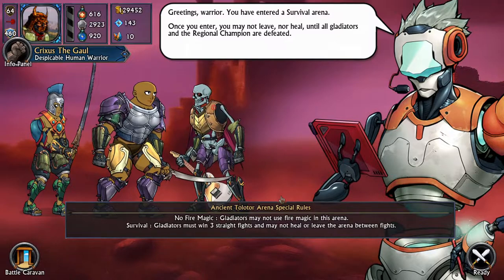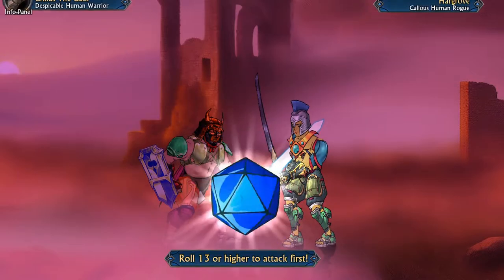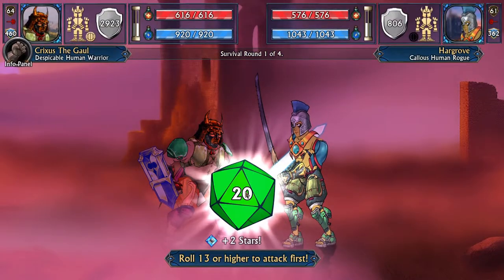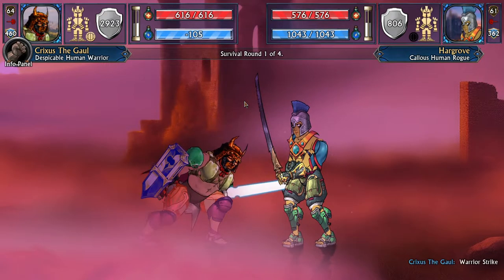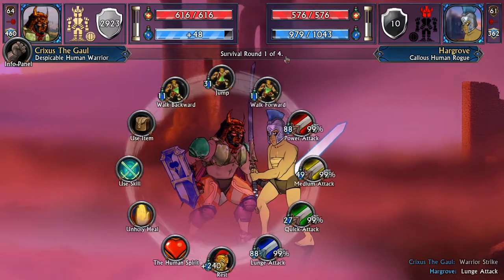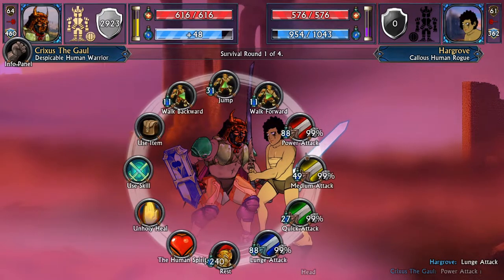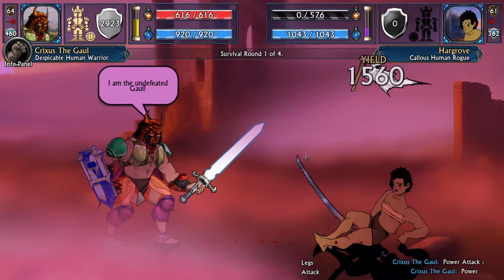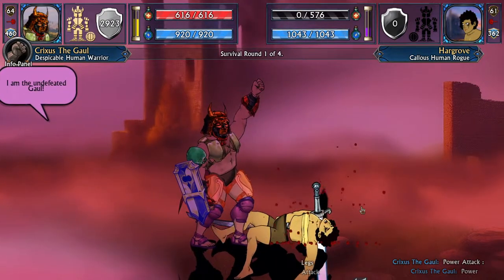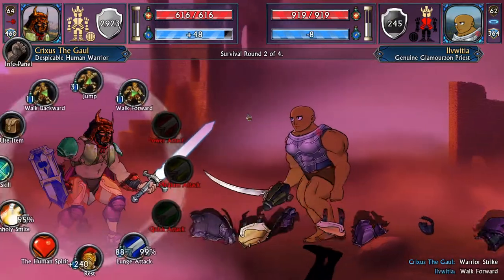Here we go — the special rules. We can't pick our opponent; it looks like three are pre-selected for us. It didn't even tell me what power rating they are. Okay, 360 power — these should be pretty easy fights. But it looks like we have to face the regional champion straight away, with no break allowed. This shouldn't be a problem though. That is one down, three to go. Another solid roll to start, the warrior strikes spam seems to be working for us.